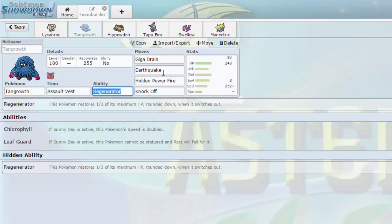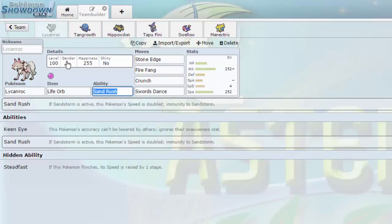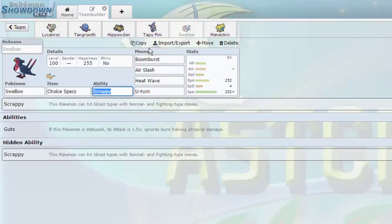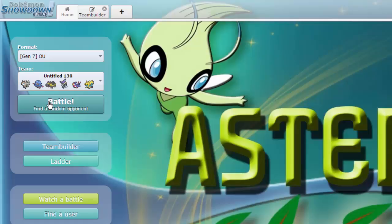Next up we have Tangrowth on the standard Assault Vest set, paired with Hippowdon on smooth rock with Earthquake, Stealth Rock, Slack Off, and Toxic. Really cool set — there's no Stone Edge because Lycanroc is our Rock type. A couple of checks to birds right here, especially with Mega Manectric in the back. Choice Specs Swellow is going to be cool to try out, and Tapu Fini is a nice check to Pheromosa and a couple of the other UBs.